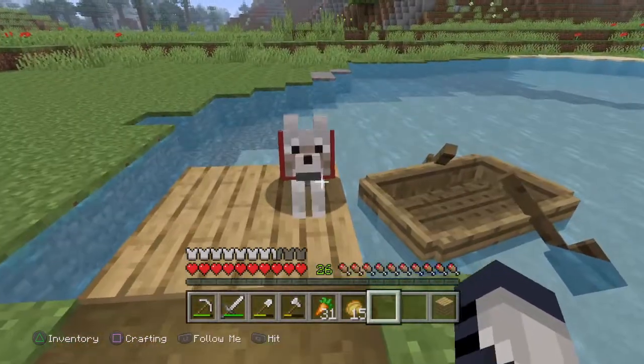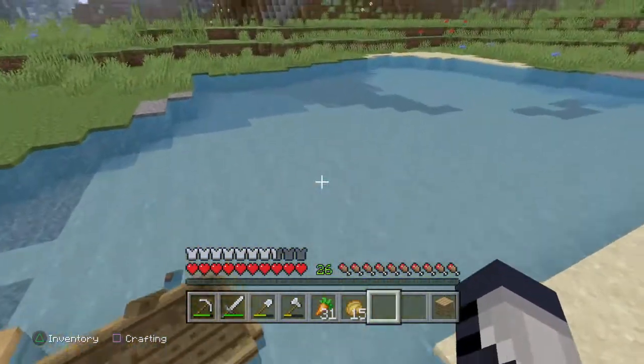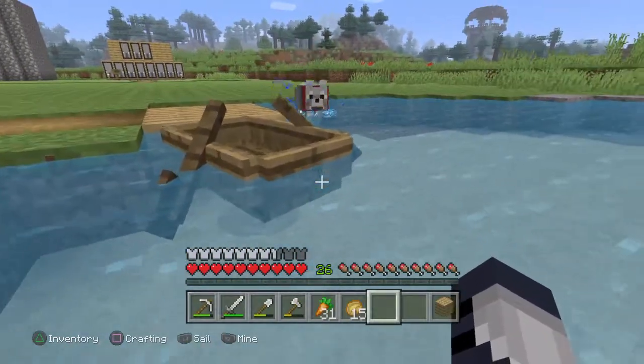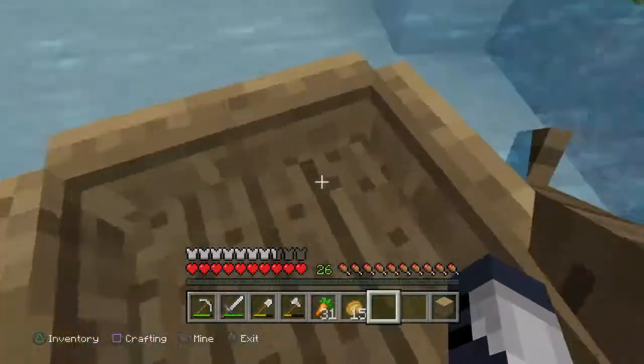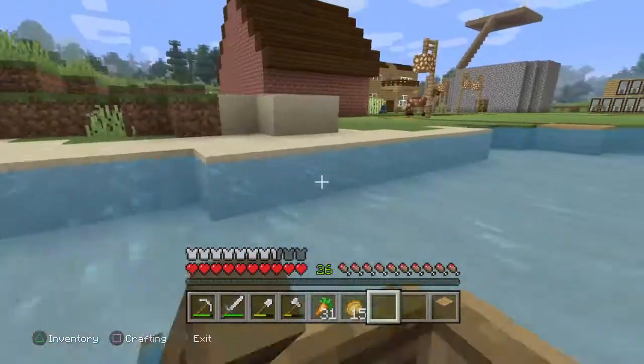There are two ways you can do this. One, if it's a tamed mob like my dog here — when you un-sit him and make him stand to follow you, and you kind of stand opposite the boat, he'll just jump right in and then you can of course jump in and ride with him. That is the first way.